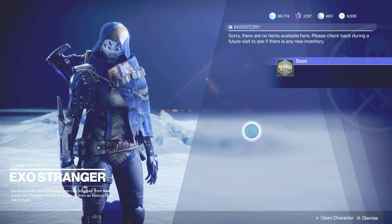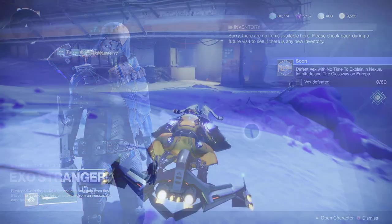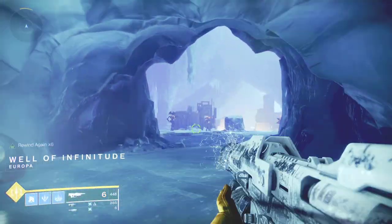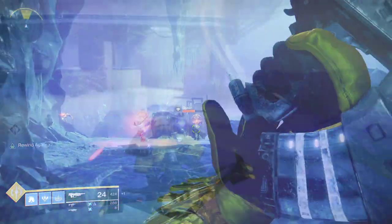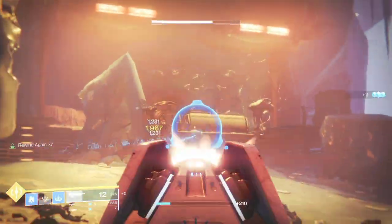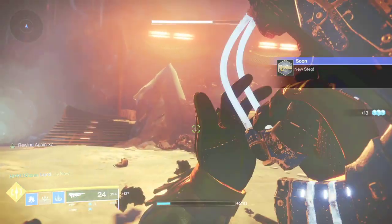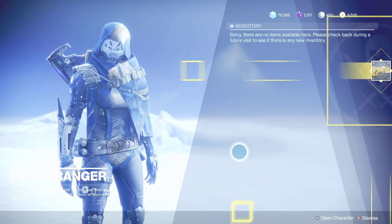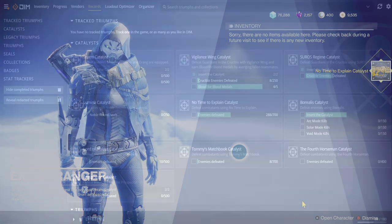She will give you step three. Step three wants you to kill 60 Vex with the gun, but it's got to be in the Nexus and the Infinitude locations on Europa — just take the road to the right side of Varix and go kill some Vex. Step four, you return to the Exo Stranger and she will give you the catalyst for No Time to Explain exotic pulse rifle.